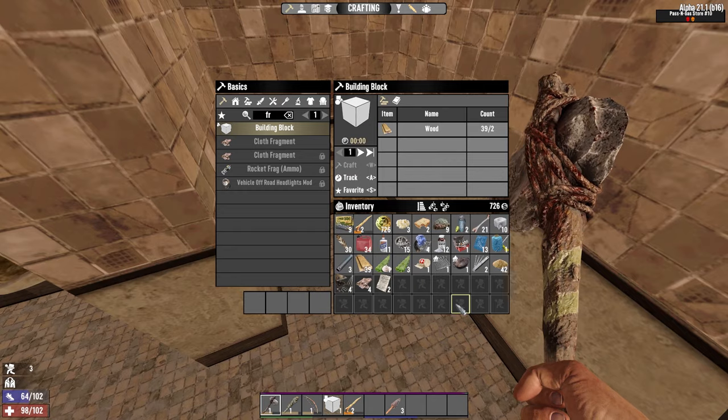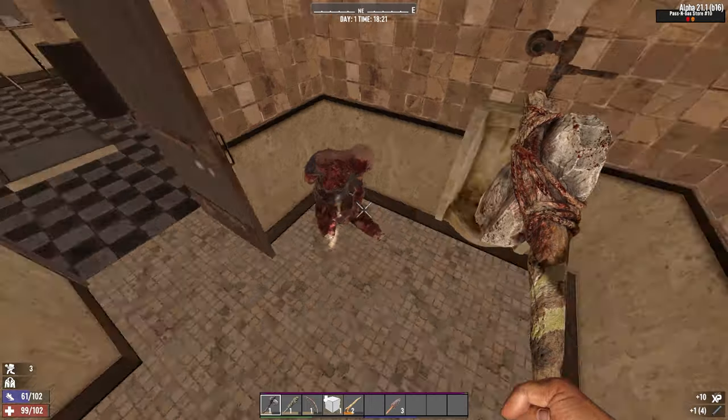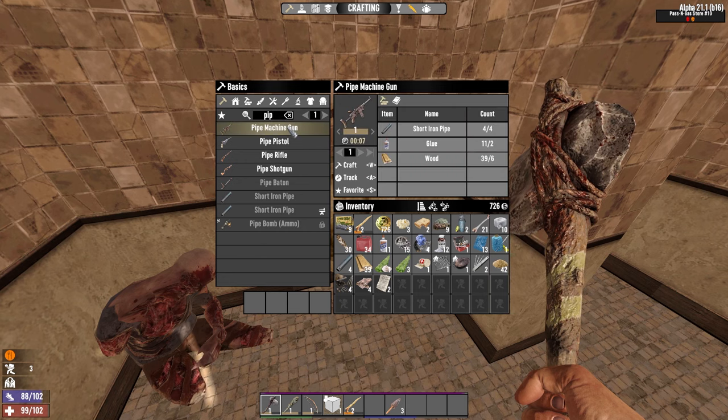Unless I might actually — I forgot. It looks different now so I may have even picked some up earlier. But I don't have much of it. There we go, there's four pipes. I can probably just make the pipe machine gun, right? Yeah. Pipe machine gun.